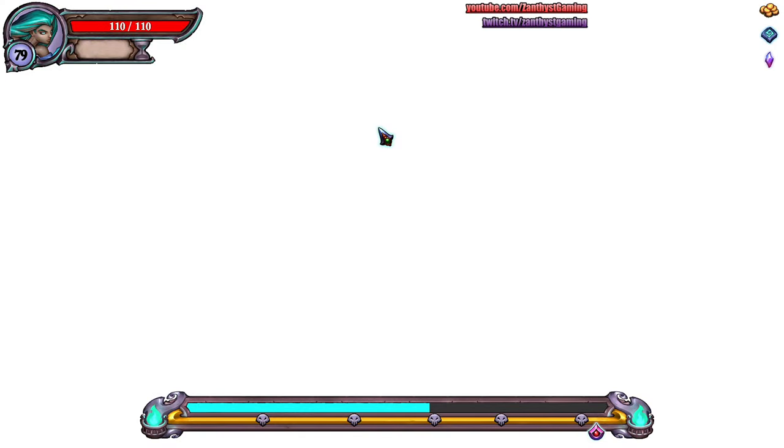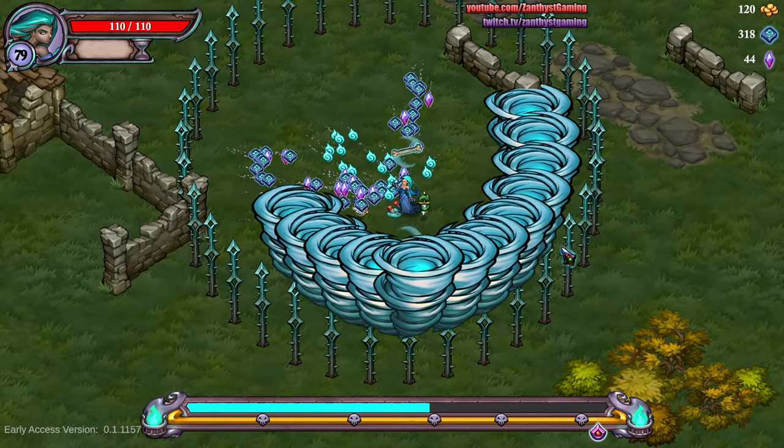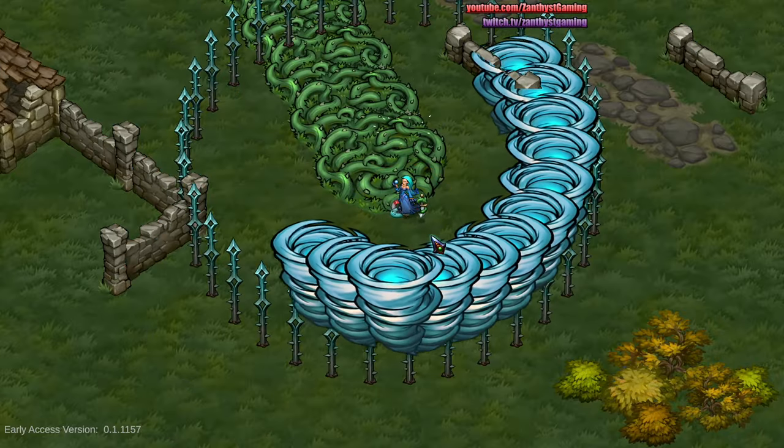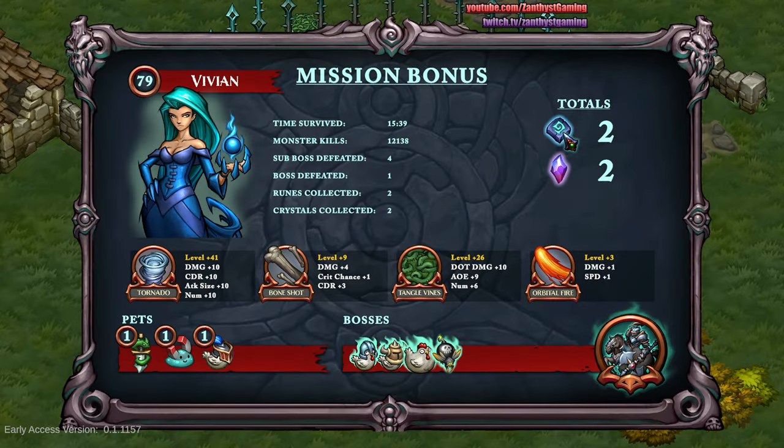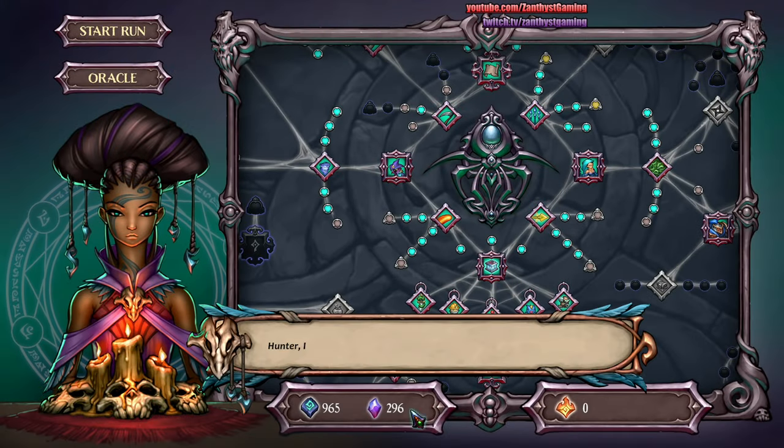And yeah, actually, that was the easiest boss I've ever done. Tornadoes! And you can see all kinds of goodies. These are your meta progression for unlocking new skills. This is your meta progression for unlocking new major keystones, characters, and abilities — skill power-ups on one side, abilities and characters on the other. Successful run! First time I've beaten that level.